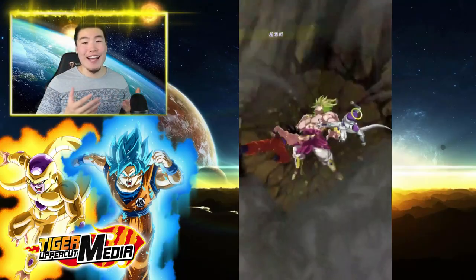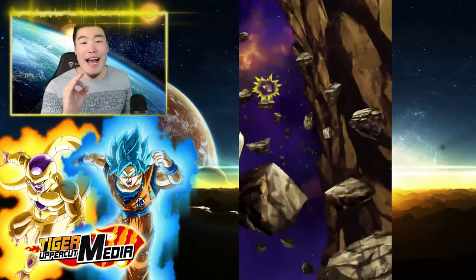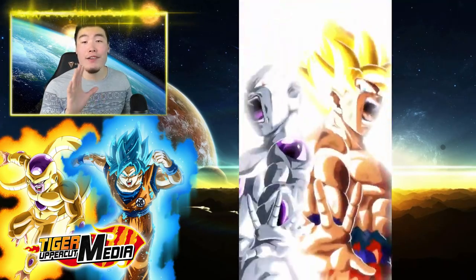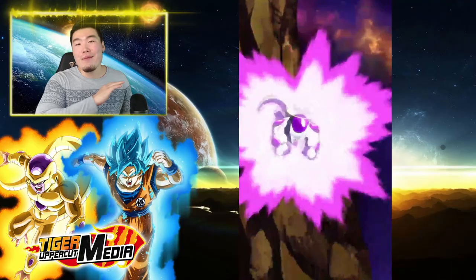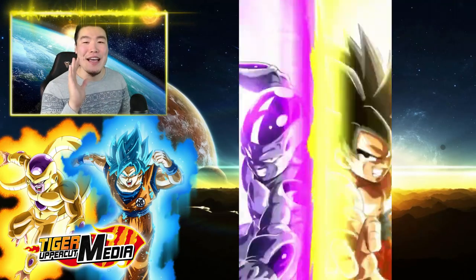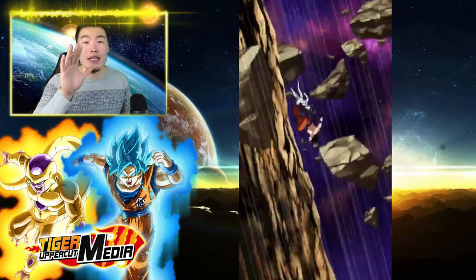What's up guys? I'm Tiger with Tiger Uppercut Media, back with another Dokkan Battle video. Today I want to talk about the optimal representatives of Universe 7 team. Unfortunately, I wasn't able to pull the LR Goku and Frieza in the 500 stones that I dropped into their banner, but that's besides the point. If you were fortunate enough to pull this amazing LR, then hopefully watching this video will help you build the best team that you possibly can.